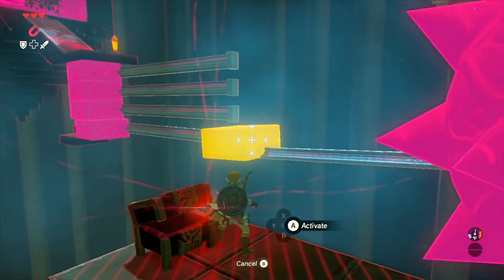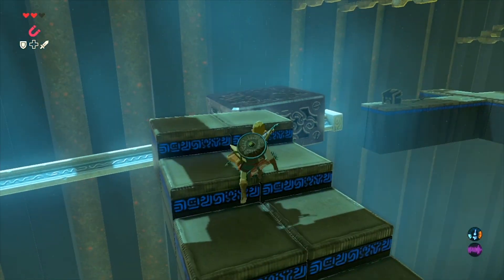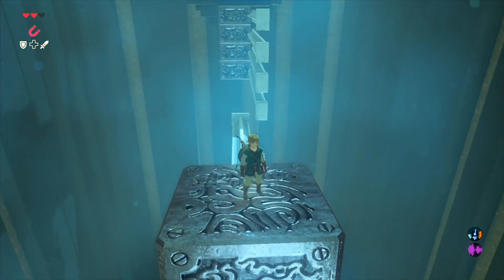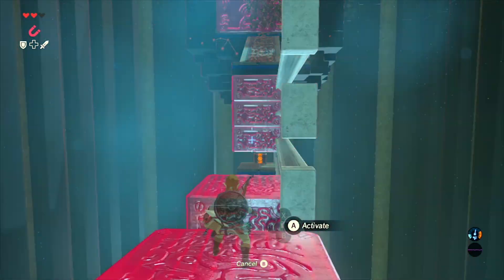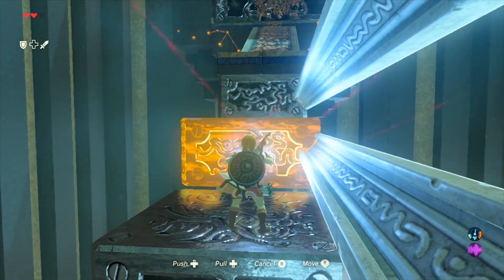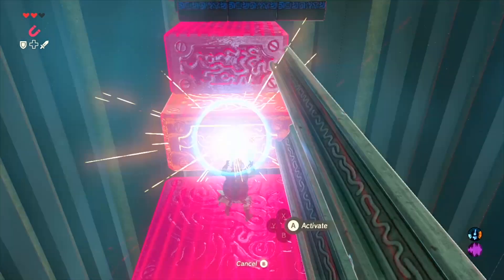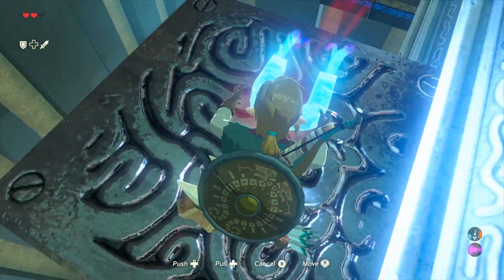Up ahead we have some giant metal spiky balls — move them using Magnesis and try to keep their chain relatively straight. Go past them, and once you're on the opposite side with the chain still fairly straight, release it so it doesn't swing back towards you and deal damage. Our next objective is, while standing near the chest that has the Forest Dweller's Bow, to Magnesis the nearby block on this angled rail and bring it over to the stairs. Sneak past that giant ball again, get on top of the stairs, get on top of the box — you can't actually Magnesis things you're currently standing on, but doing so causes it to slide on the rail, which brings us to our destination. Drag one of the other nearby metal boxes this way, and use up and down on the D-pad to pull it towards you, making a set of stairs all the way up to the top.